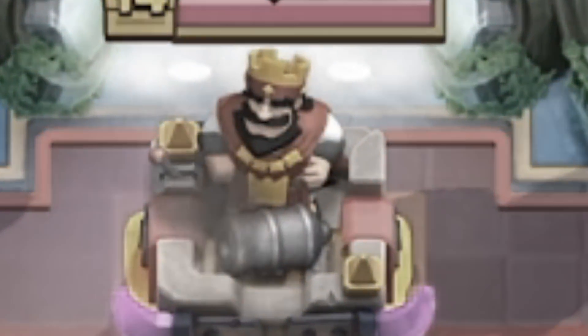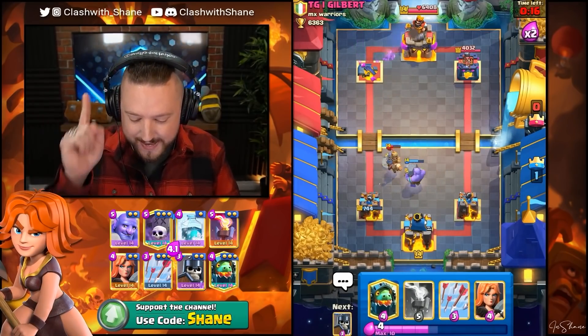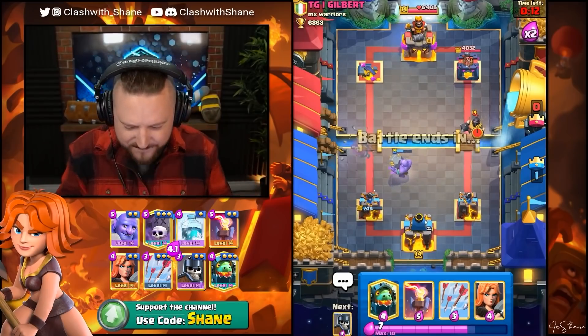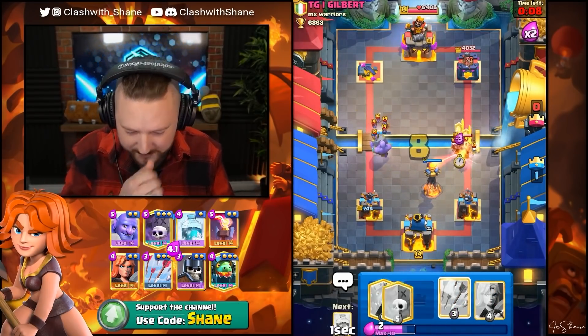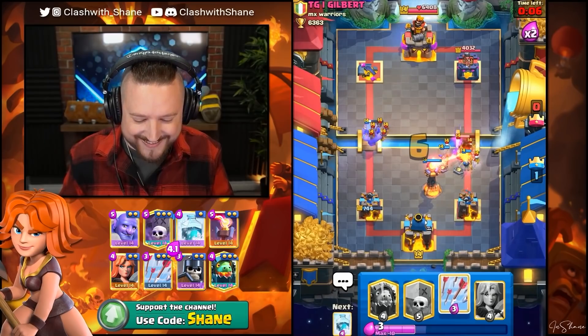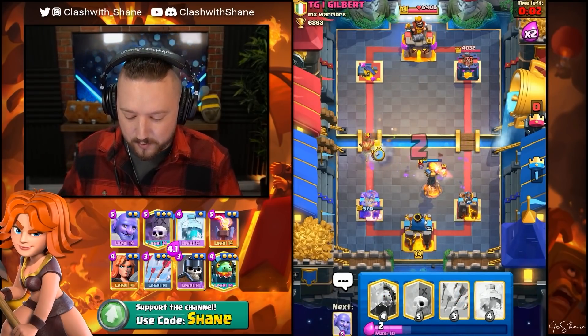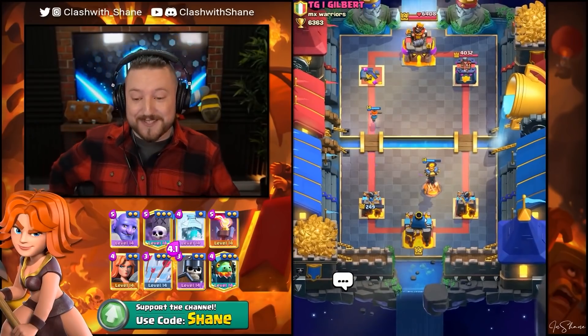Let's go Buller right now, I'm just gonna play defense. If we can defend this and not lose, we can win. Gilbert, why do I feel like I know who you are, my dear friend Gilbert? We go way back. The double Inferno destruction — even though he has the Electro Wizard. 249 HP remaining, so close. Gilbert, good game and well played.